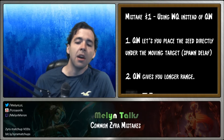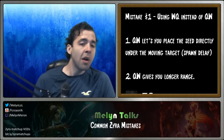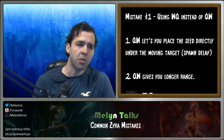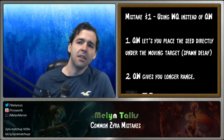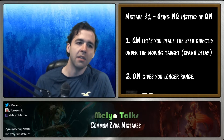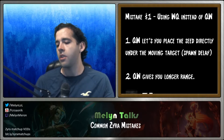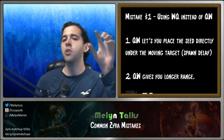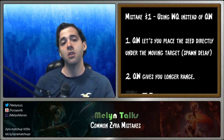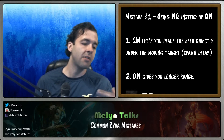The first mistake, and this is probably by far the most prominent one, is doing your seed combos in the wrong order. The common mistake is doing a WQ instead of a QW, and likewise with E. The idea is that you don't want to put your seed down first — you want to start the animation for your Q and then put the seed down at the very end.